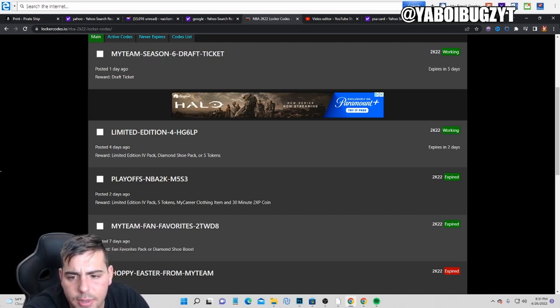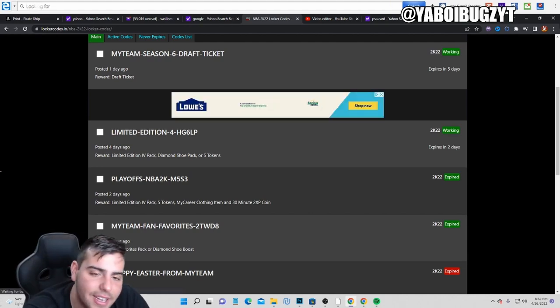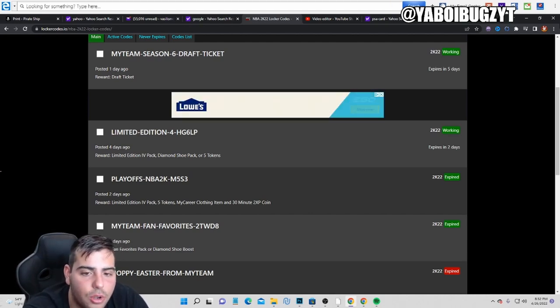These locker codes have not been treating me well - I haven't gotten a pink diamond yet. You get one ticket from this code - it's for a free draft. Then we get the Limited Edition IV pack, though I think I typed that one in already. So those are the two active locker codes: you get a free draft ticket, not too shabby.